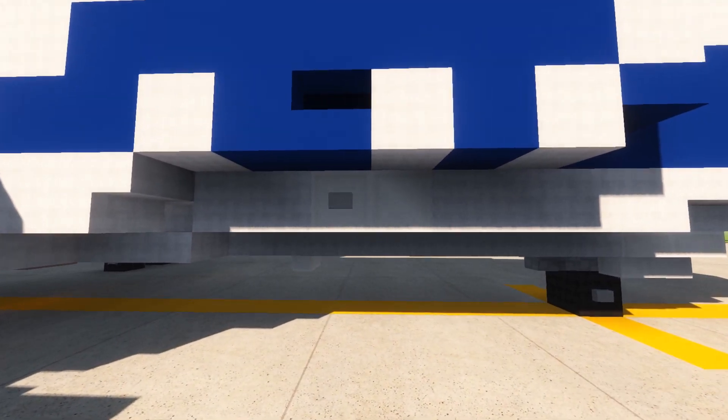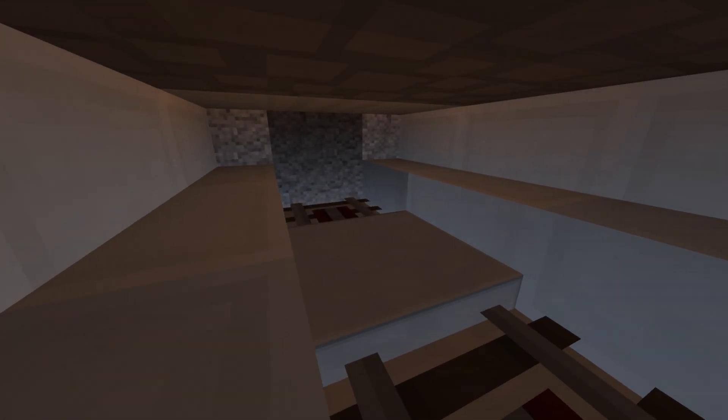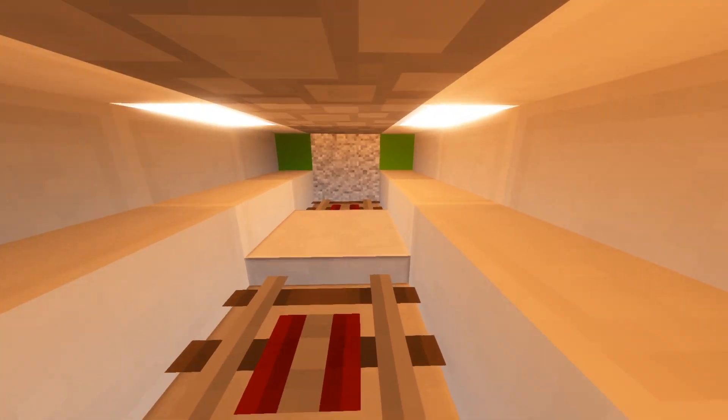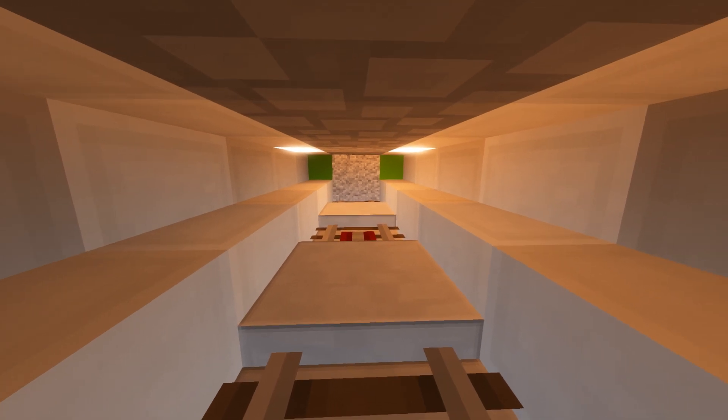Another feature we can mention in this showcase is that this aircraft has a cargo hold, as if it were a regular 737. Here's the forward cargo hold of the aircraft, and here is the rear cargo hold, which is kind of small compared to other aircraft — but it's a 737, so what'd you expect?